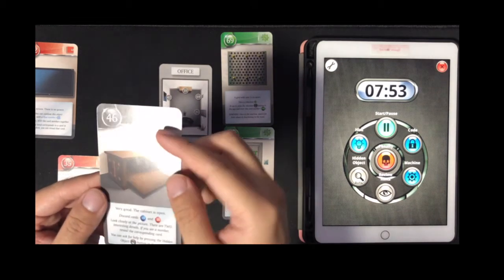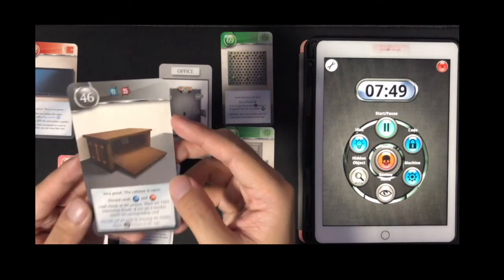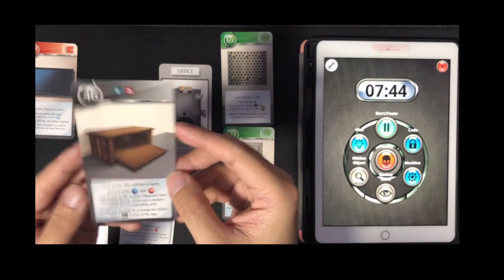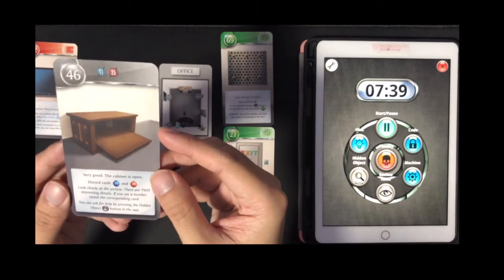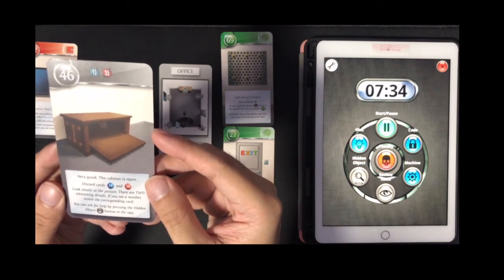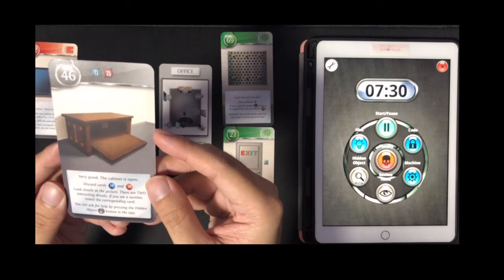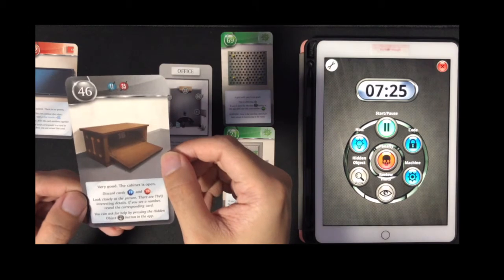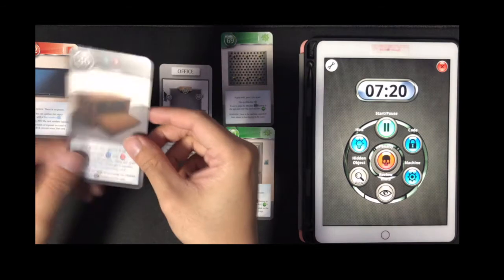Card 46 on the top asks you to remove cards 11 and 35 from the game. It says: 'Very good, the cabinet is open. This card replaces cards 11 and 35. Look closely at the picture — there are two interesting details. If you see a number, view the corresponding card. You can ask for help by pressing the hidden object button.' We can see number 16 in the cabinet — let's get that card.